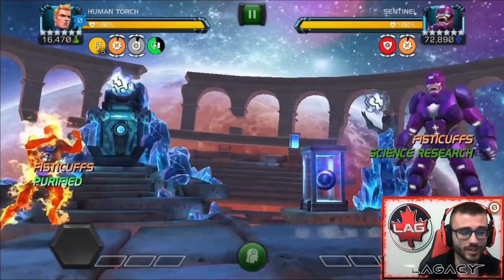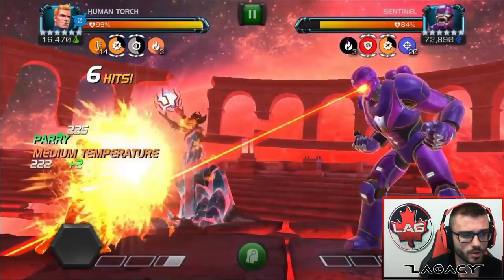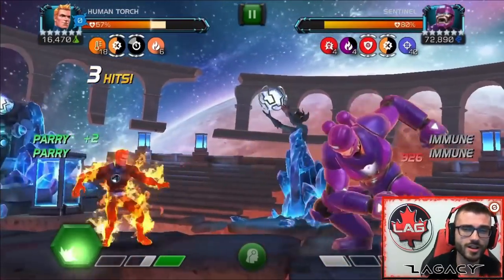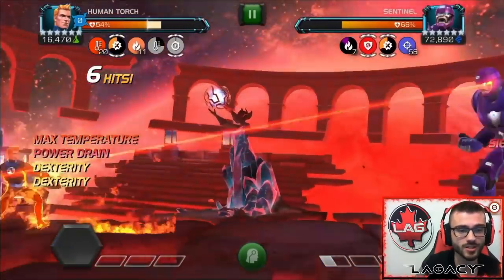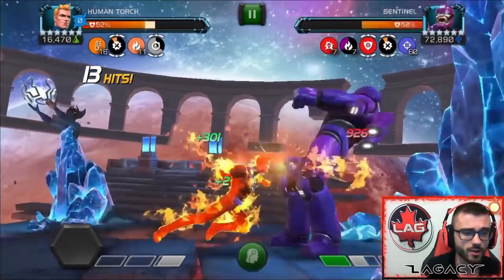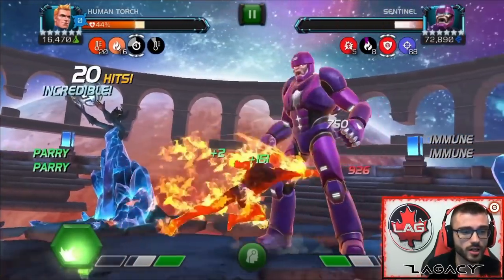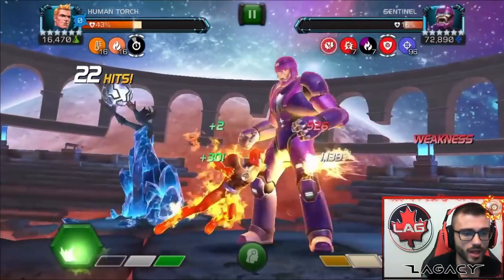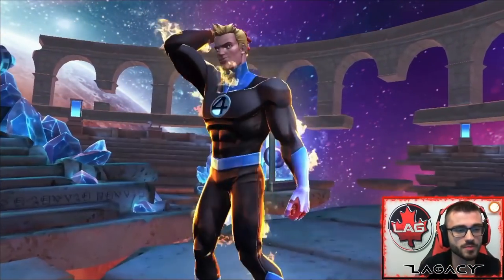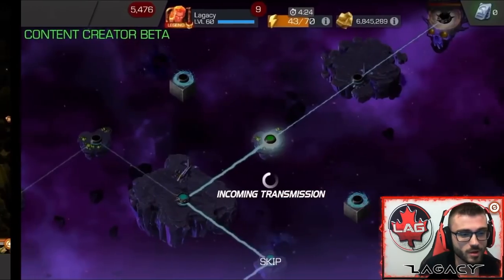You can see we just shredded that Loki boss — that was an Act 6 Loki boss. Now we get to the final boss of Act 6 Chapter 1 — the one you've got to beat to become Cavalier. It's Fisticuffs with Sentinel. A lot of people used to say Human Torch is only good against Mystic Champs — that's not true at all. He's good against so many other characters. Against Sentinel, his L1 has energy-based attacks that don't do much on block, so you gain a bunch of Smolder. We're applying Noble Flames, and there's Sentinel killing himself with the Power Sting. Along with the Noble Flames. 37 hits — the boss to become Cavalier. No problem.